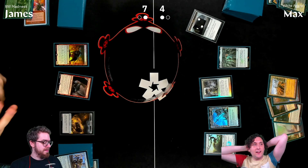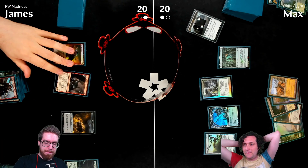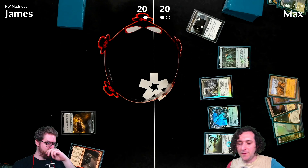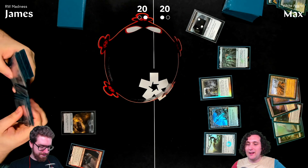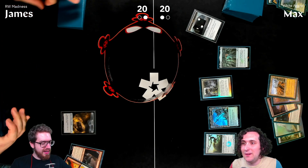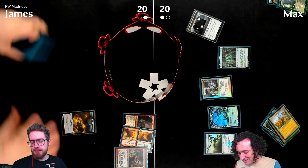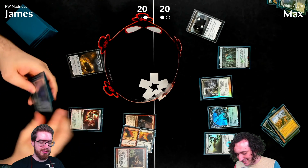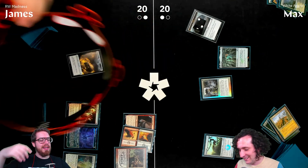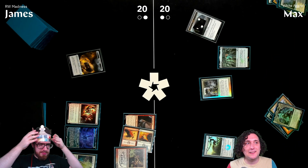Post-game discussion: James wonders if his one-drop choice mattered — he considered Giver of Runes but thought Max might fight it. The Wear/Tear was essentially dead since Max only had two enchantments in the deck. Everyone is impressed with Halvar's backside — Sword of the Realms / Crown Yourself — noting it's a card James has never played with before. 'Gotta remove the green from the game, that's gotta go.'